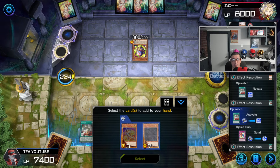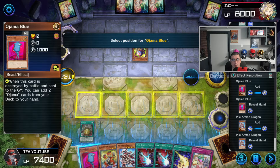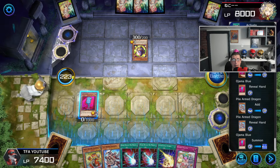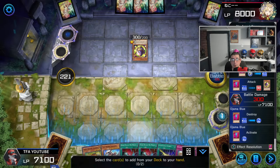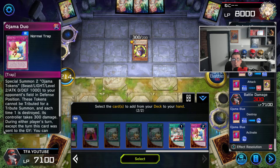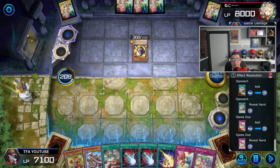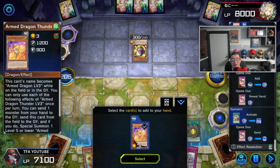We're going to go ahead and go for Ojama Blue, then go for Pile Arm Dragon. We'll normal summon Ojama Blue. Let's do this because we may need protection for the following turn. We'll go ahead and do the Ojama Blue search. We're going to go ahead and go for Ojama Match so we can get at least Arm Dragon Level 3. If we absolutely have to, we could also send the Ojama Duo, and then we'd have three Ojama Duos — yeah, let's do it.